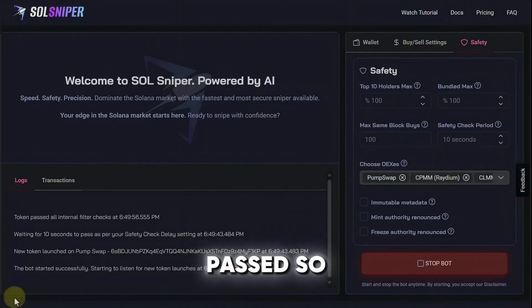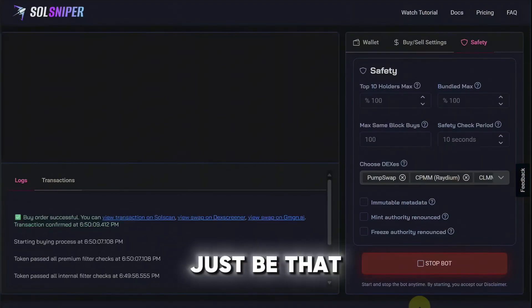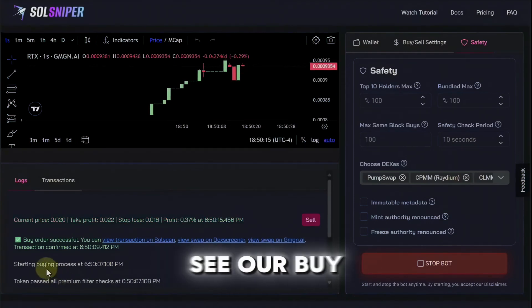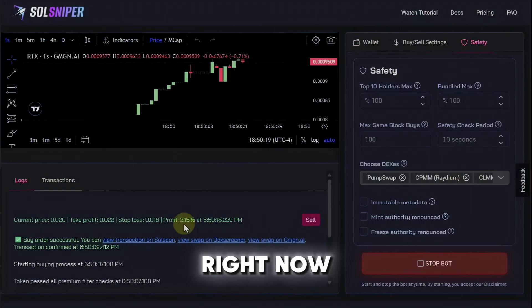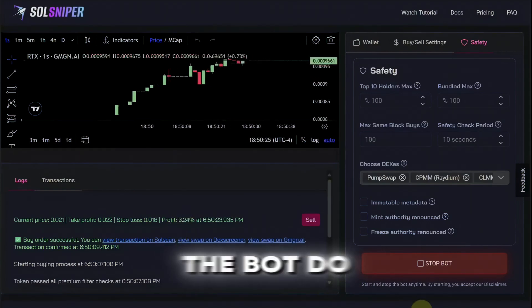So let's hang tight and see what it does. It looks like we passed some safety checks — it's still doing its thing and we may get in a trade or we might not. If we don't get in a trade it might just be that we could not get past the safety settings. But look, we are in! Right here you can see our buy order was successful. We're up around 2% right now and things are moving, so I'm just going to pull back and let the bot do its thing.